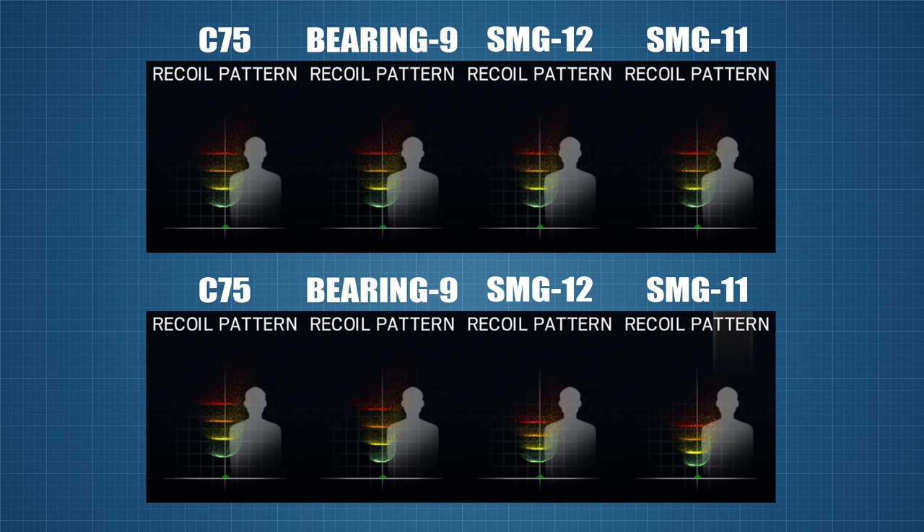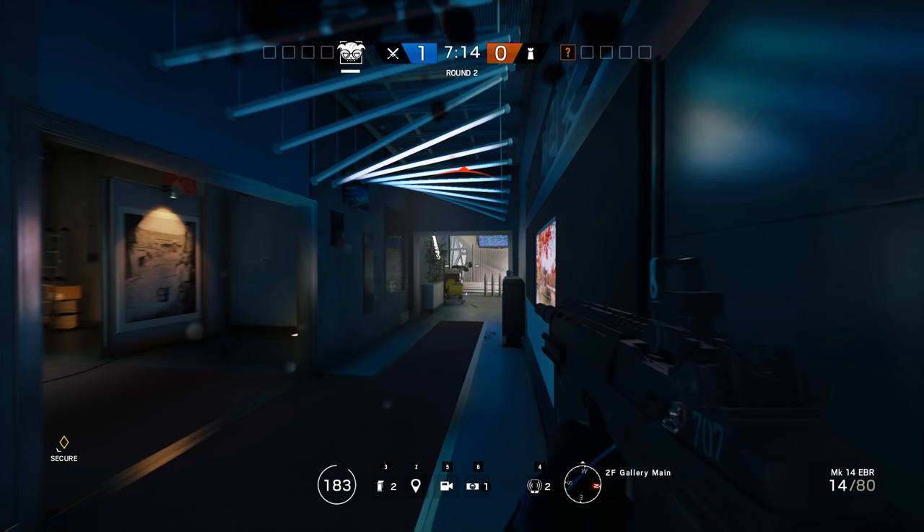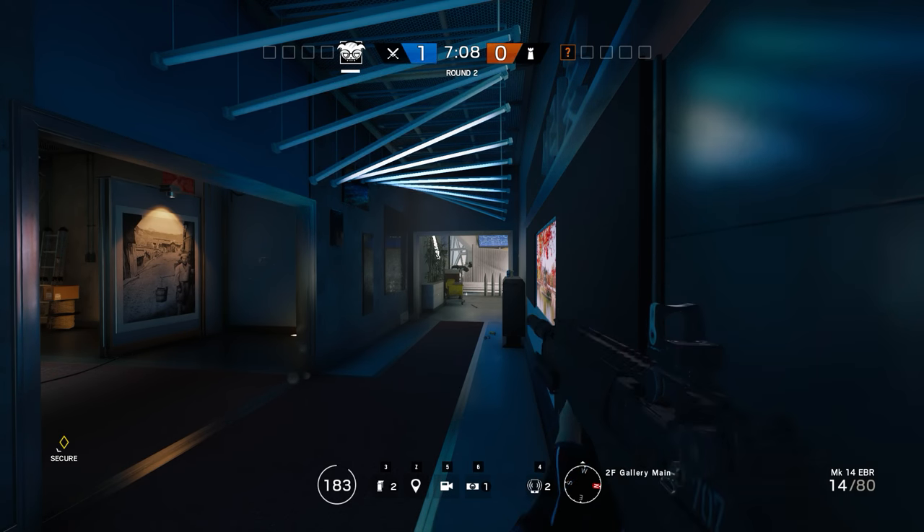One final note on controllability: all of these guns except the SMG-11 have the option of switching to single fire mode for when you really want to pick your shots. Before final conclusions, it's worth exploring how effective the integral suppressor on the SMG-12 is, since past pre-attached suppressors in Rainbow Six Siege — like on the MP5SD and 612SD — have not always been as efficient as their detachable counterparts. The incoming fire indicator is already confirmed as hidden, but how does the noise suppression compare once the other machine pistols are also suppressed?